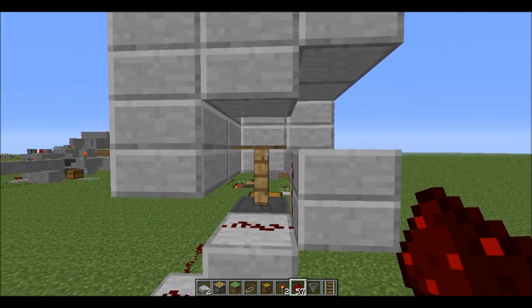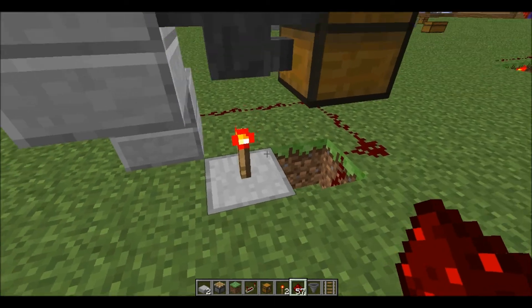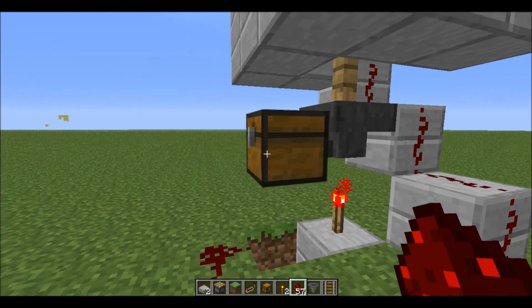It's like pressure plate, fence post, hopper, and then torch, and then just kind of a spirally redstone signal going all the way to the chest.